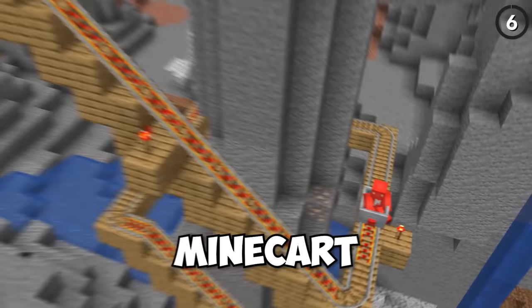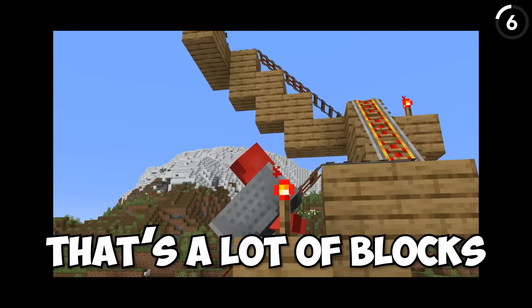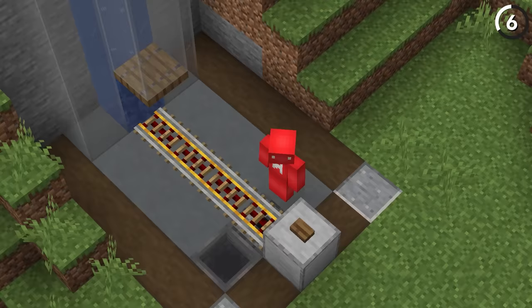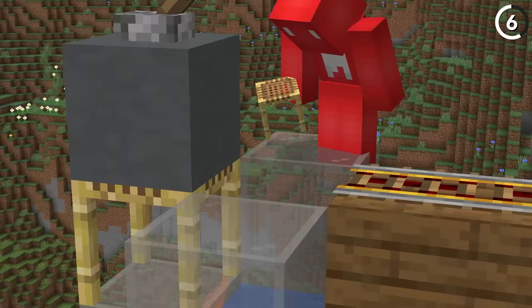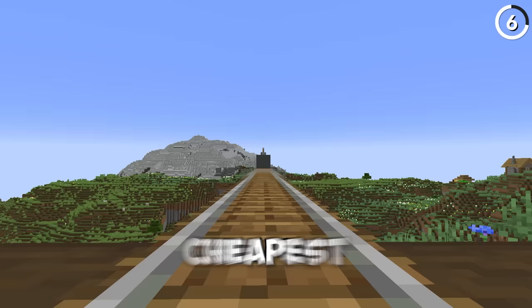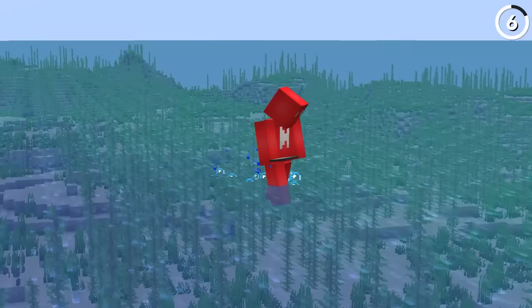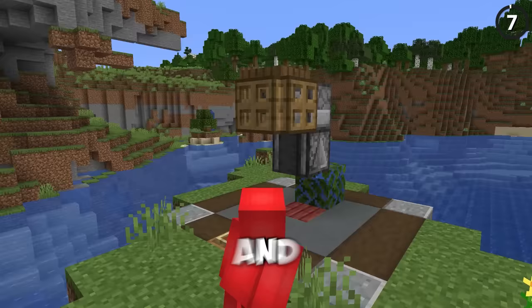Minecart roller coasters are great but sure are expensive, especially getting the track out of your mine and up to the surface. Instead, we can do this with a bubble column and a bit of scaffolding. The minecart and the person riding it are counted as an entity, so if we have our roller coaster deposit them into a bubble column, both will shoot right up to the top. Then with a scaffolding above and a rail on top, we can catch them — making the cheapest and quickest minecart elevator. An infinite water source is a lot easier to come by than an infinite gold source.